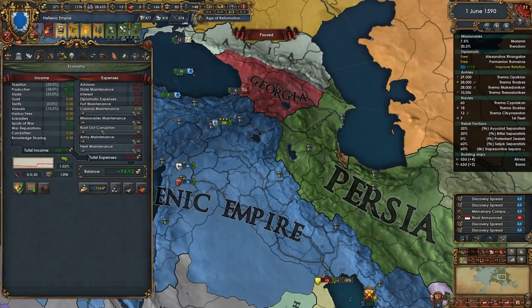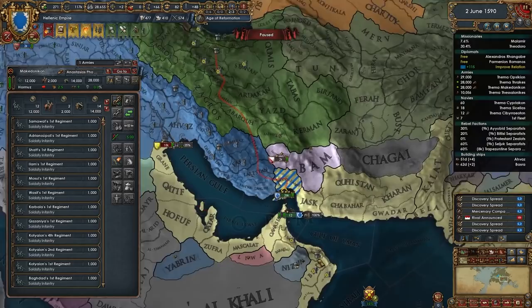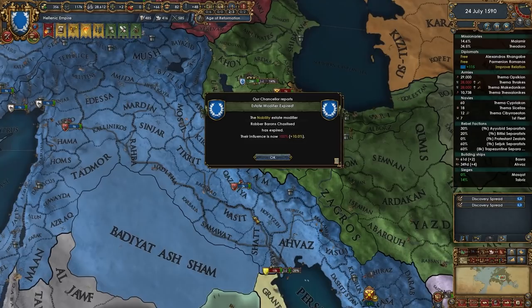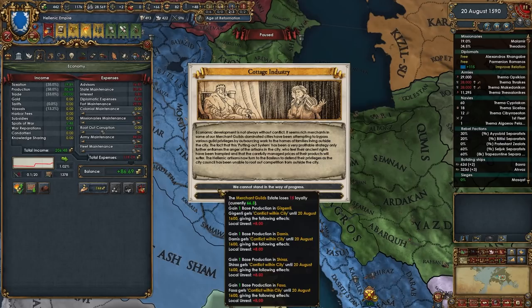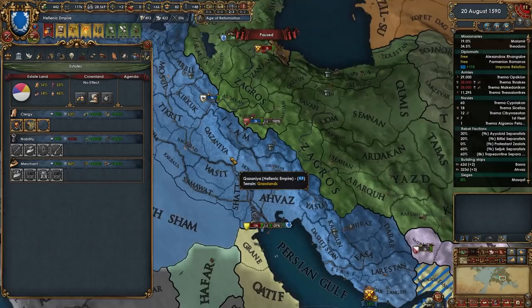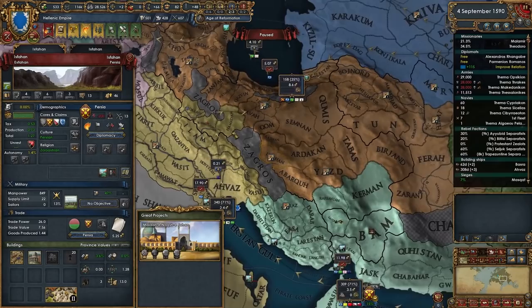We don't need that base tax anyway - this is for all the people who screech every time I exploit base tax. Mogistan has been won, let's head up to Muscat and separate peace these guys for that. The AE is getting pretty bad but who am I kidding, I don't care. In this war I plan to take all of this state here - that's two more centers of trade, three centers of trade in Persia, and then we'll get over here as well.